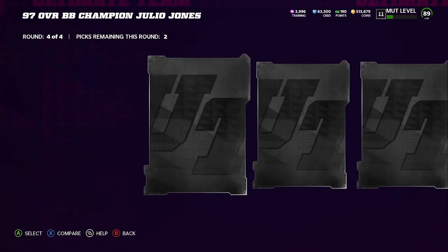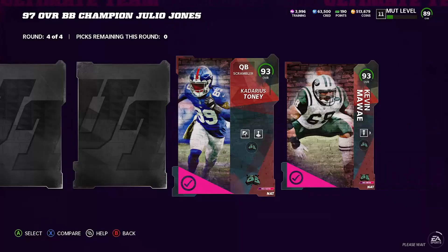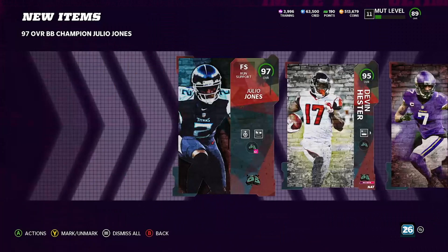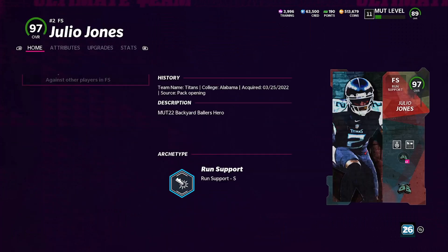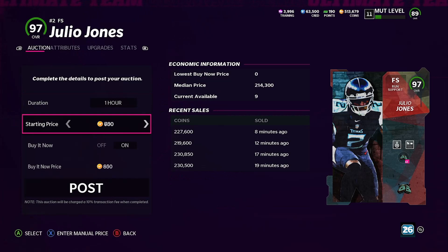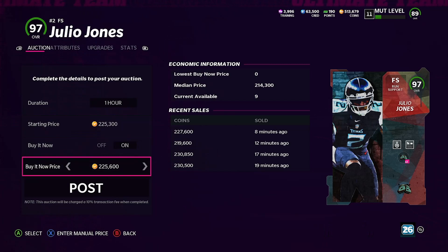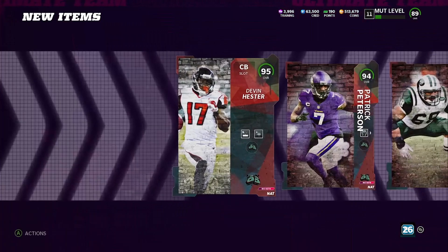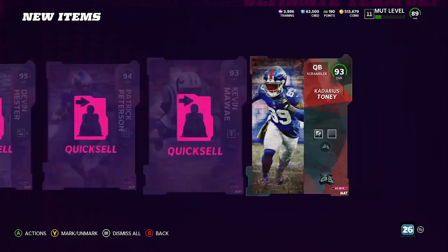We get back the 95, 94 Patrick Peterson, the 93s — Tony, Kevin Mawai. Now we have our Julio. Remember, Julio is selling for 230 right now. Easy money — just sold for 230, just sold for 227. It only cost us 216 to make him, and we're getting back — after the 10% tax — about 227. So we're losing maybe 10–15k coins to make the set, but in return we just scooped up all this training.